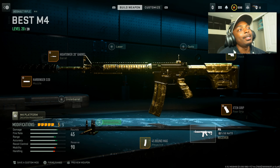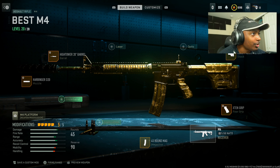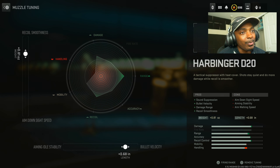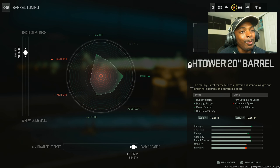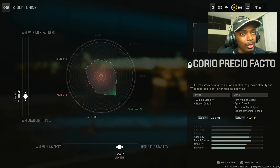Next I'm showing you guys the M4 — some of you saw my M4 video where I played multiplayer on Destroy and you guys absolutely loved it. Put on the Harbinger D20 for sound suppression, bullet velocity, damage range, and recoil smoothness at the cost of aim down sight speed, aiming stability, and aim walking speed. Set the bullet velocity at 0.68 inches and the recoil smoothness at 0.81 ounces. Put on the Hightower 20 inch barrel for bullet velocity, damage range, recoil control, and hip fire accuracy at the cost of aim down sight speed, movement speed, and hip recoil control. Set the damage range at 0.36 inches and the recoil steadiness at 0.31 pounds.